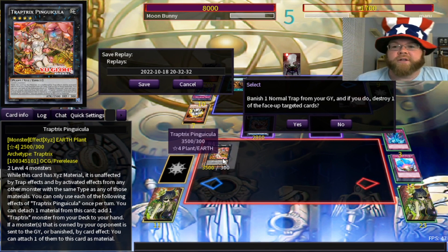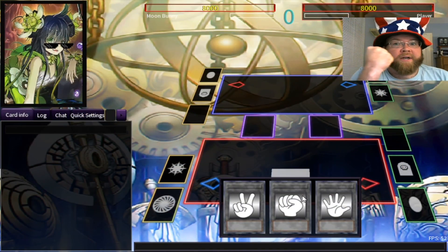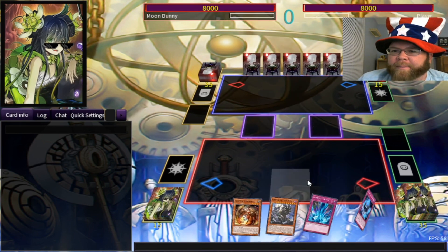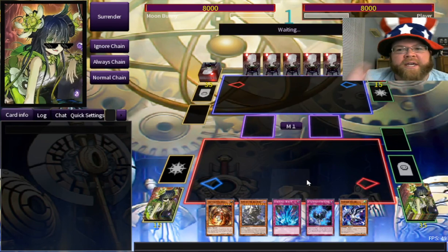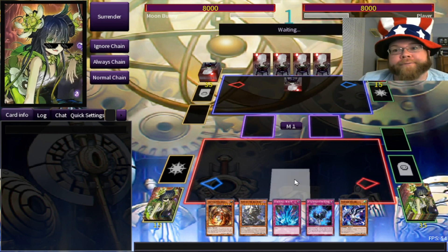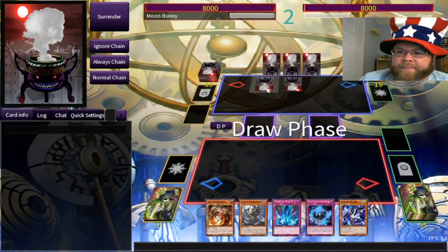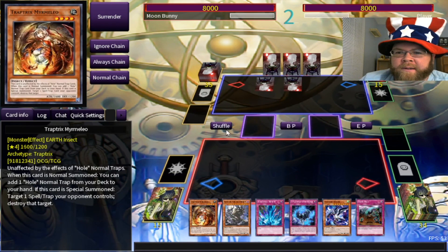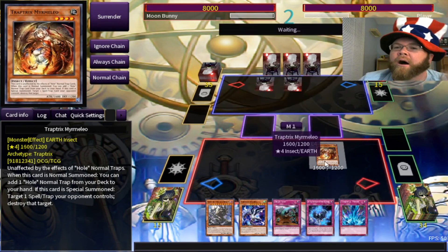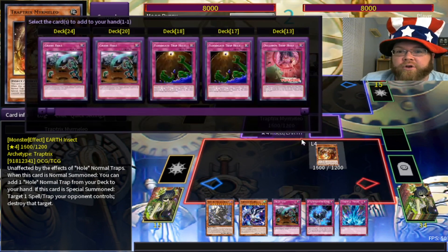Let's go ahead for duel number three — we've shown off a lot, let's show off a little bit more. The third and final opponent. Unfortunately we don't win the rock-paper-scissors; that makes things tricky because we like to go first. Although if I get Arachnicampa, I can go second — that's the nice thing about it. At the very least we have Mermelo, who is just always going to be good in this deck. We're all about the traps, and Mermelo searches all my traps.